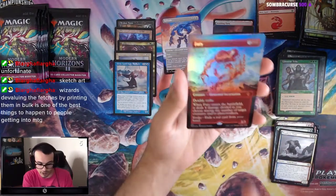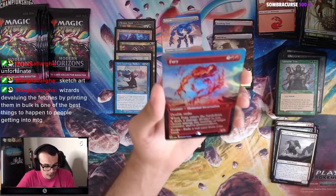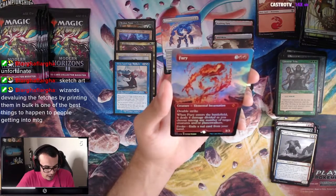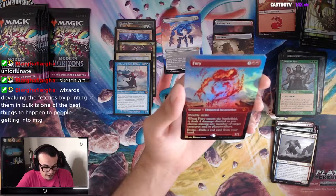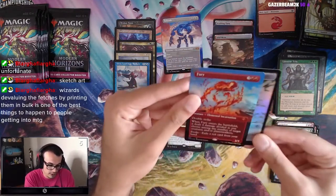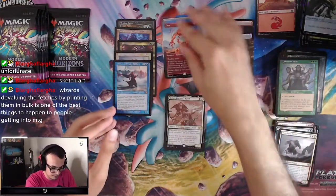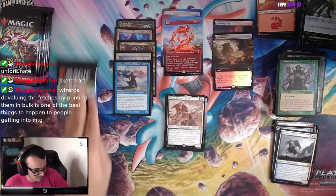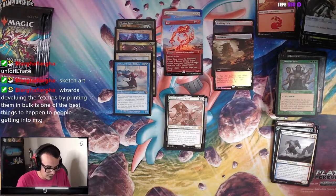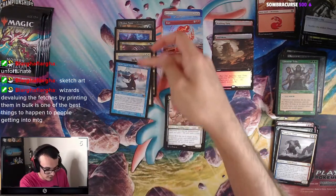We have Fury — so another Mythic here. Extended Art Foil Fury: 5 mana, 3/3 Double Strike. When it enters the battlefield it deals 4 damage divided as you choose among any number of target creatures and Planeswalkers, or you can evoke it by exiling a red card. Nice. Fury! I love seeing that Urza right there. We have Profane Tutor as well as Ranger Captain of Eos and Urza — two Mythics from this one.